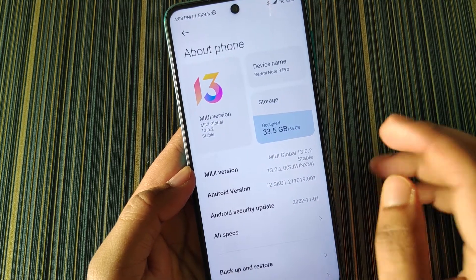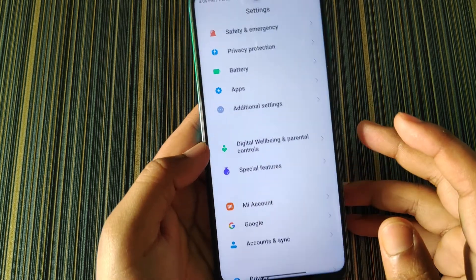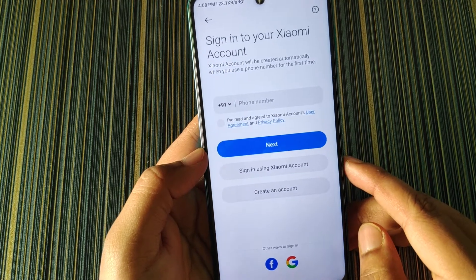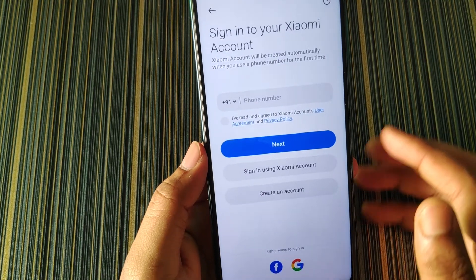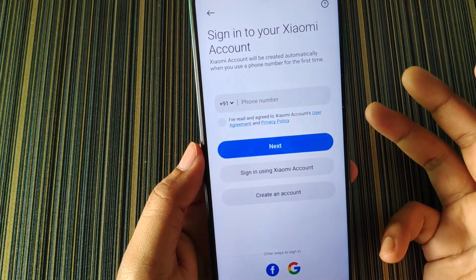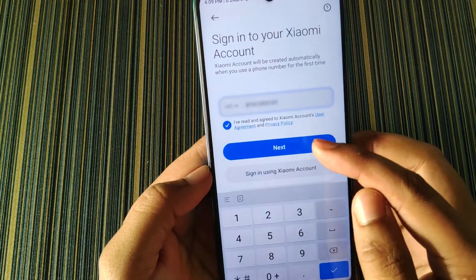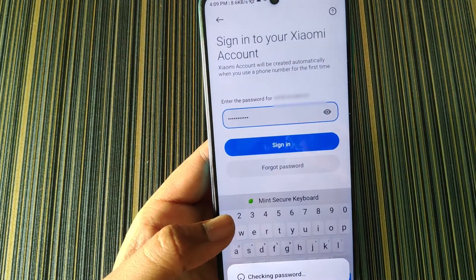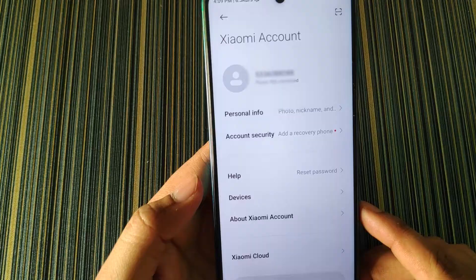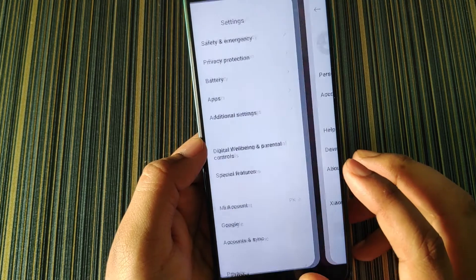Now the developer mode is turned on. I will need to add the MI account in my device. You can add the MI account before turning on the developer option. You have three options: mobile number, Facebook, and Google account. I will enter the mobile number. I have now added my MI account into the device.